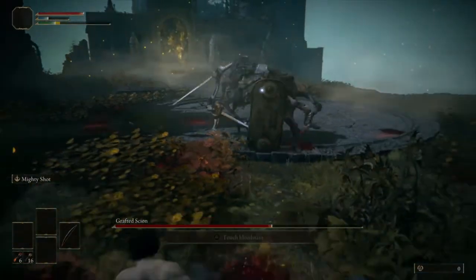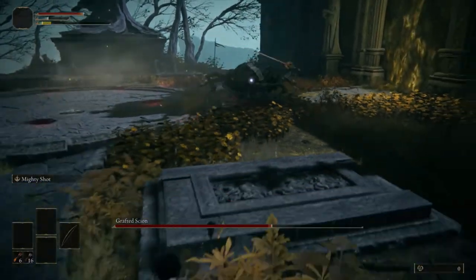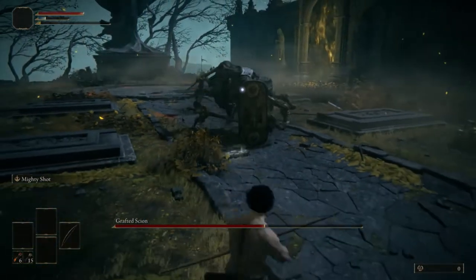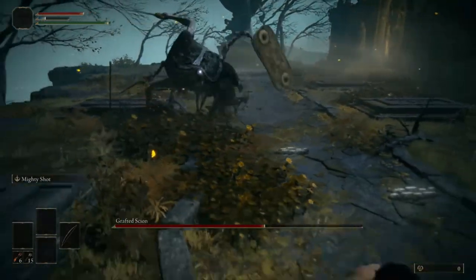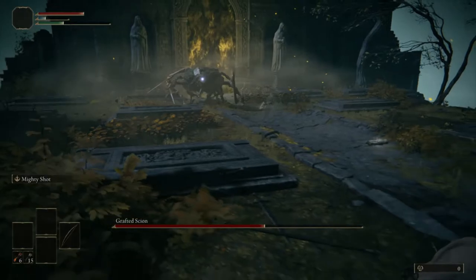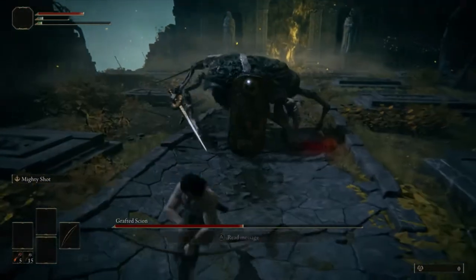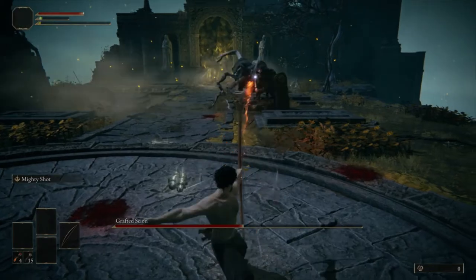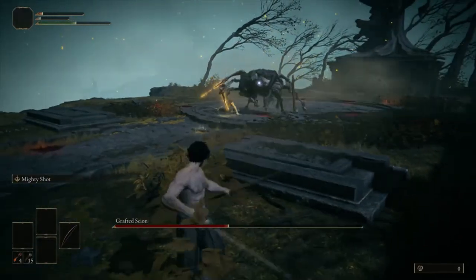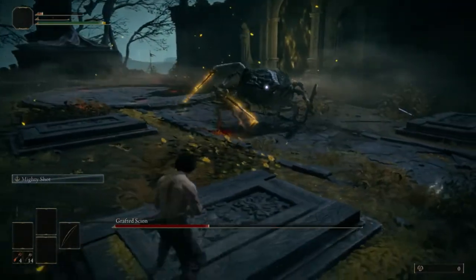If you die, you will have to start a new game again. It is possible to roll around him and learn his moves and kill him with just the sword as well — I was just trying to show a surefire technique. Now you can see he literally almost killed me with just that one hit, and I just ran out of Mighty Shot.